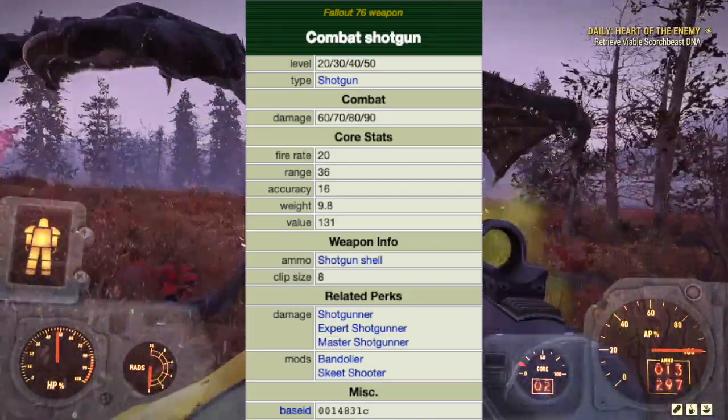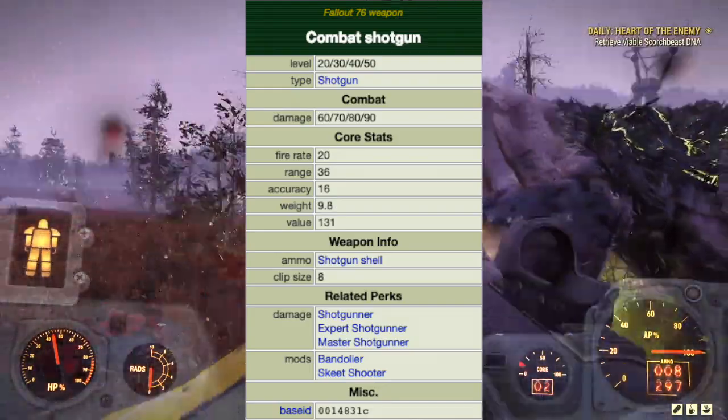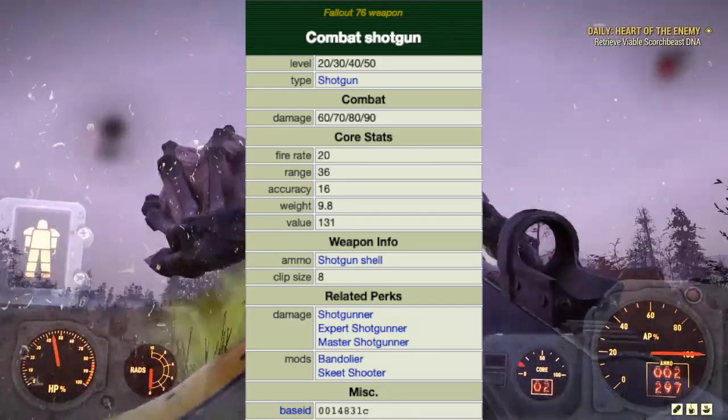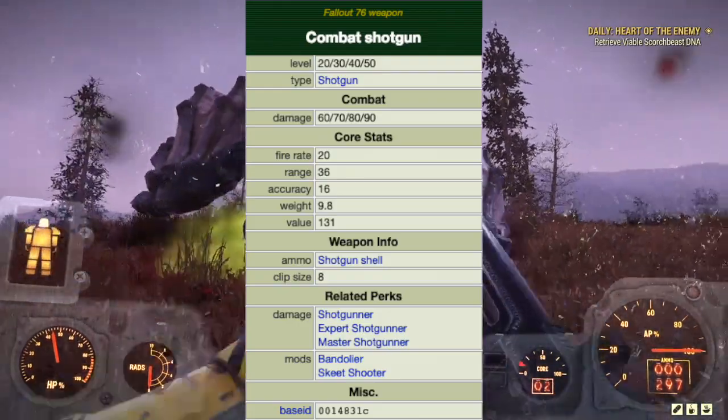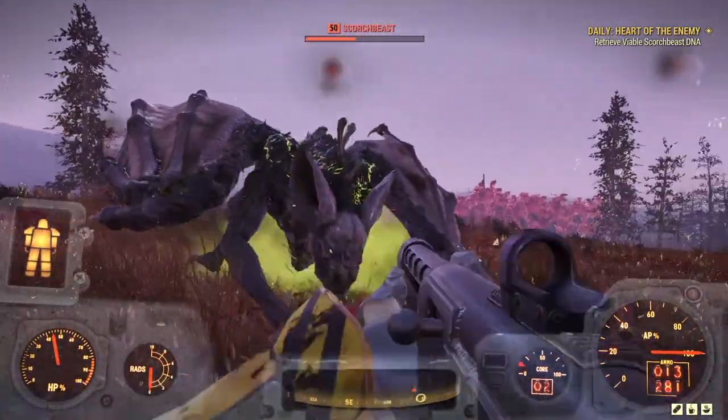The clip holds 8 rounds. The related perks are Shotgunner, Expert Shotgunner, and Master Shotgunner. Additional perks are the Bandolier and Skeet Shooter. A possible location of discovery is at the southern entrance to Watoga.